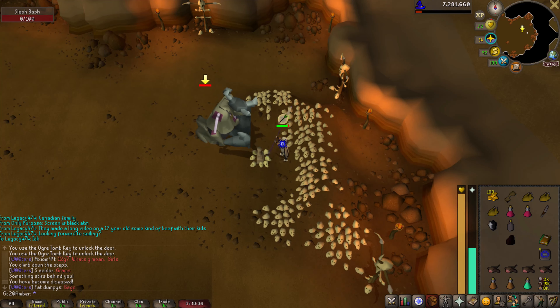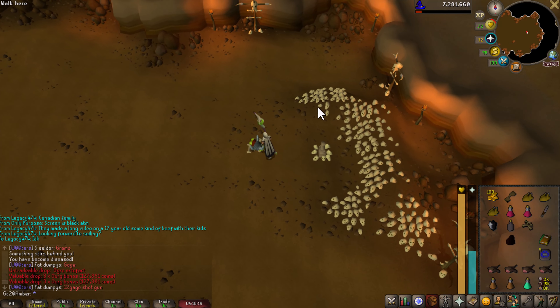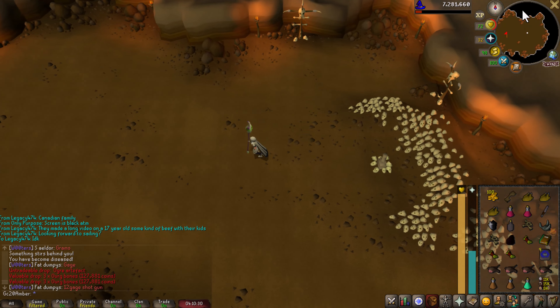Collect everything he drops and return back to Grish. Collect all the things — mainly the thing you want is the Ogre Artifact. If you want to get out a little bit quicker, teleport to Castle Wars instead of running out.